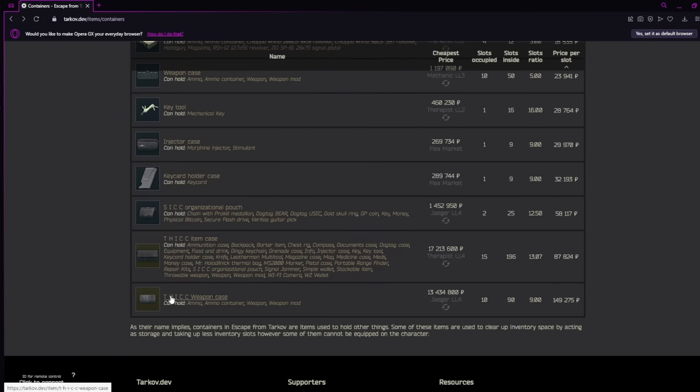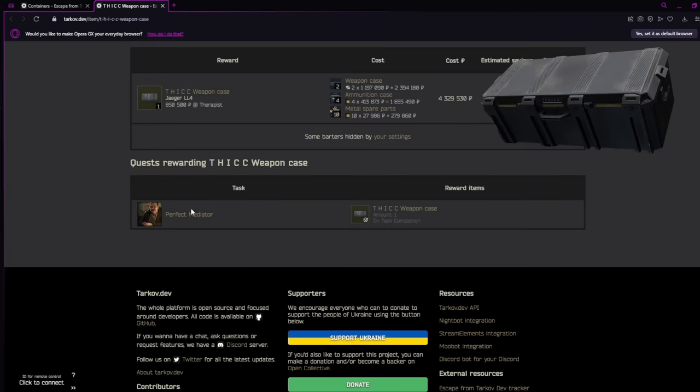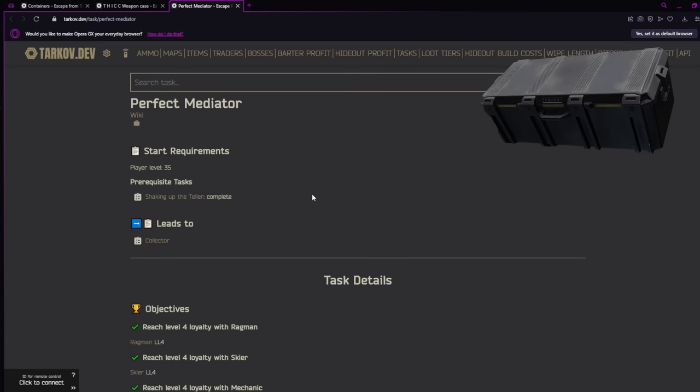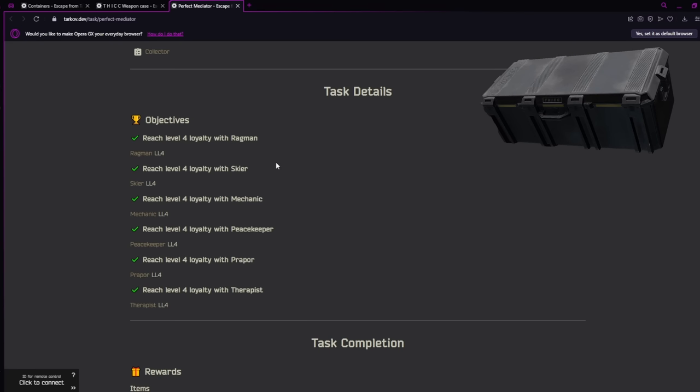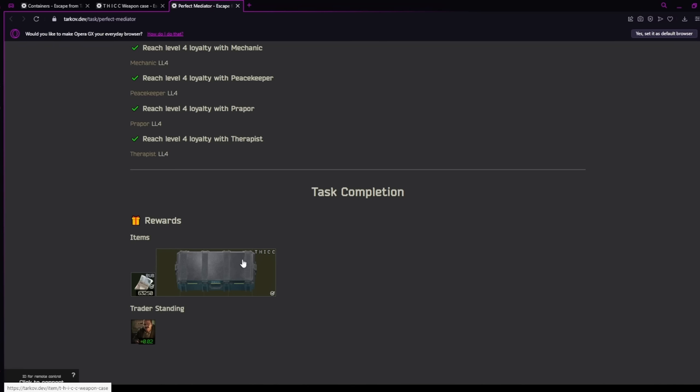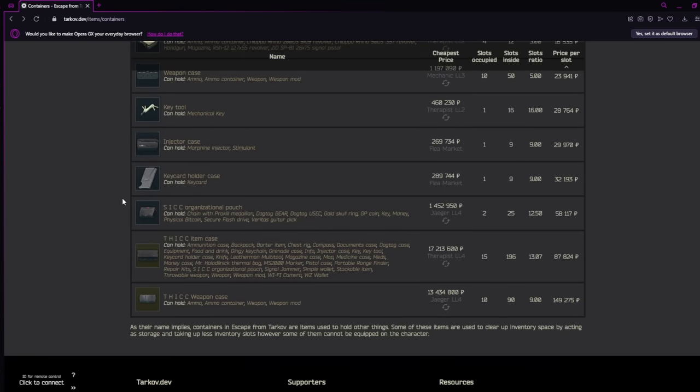Moving into the thick weapon case — you can only get one of these from a task, and it is actually very easy if you just play the game and do your quests. All you have to do is reach level four with all of the traders and you will be rewarded with a thick weapon case.